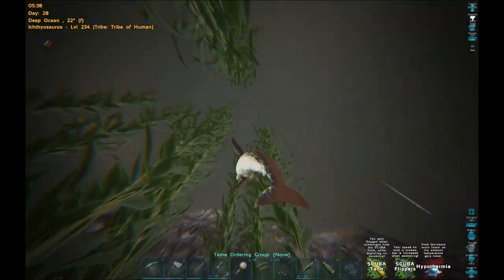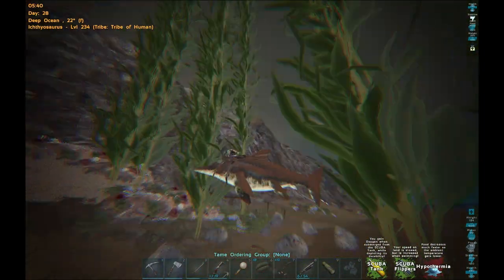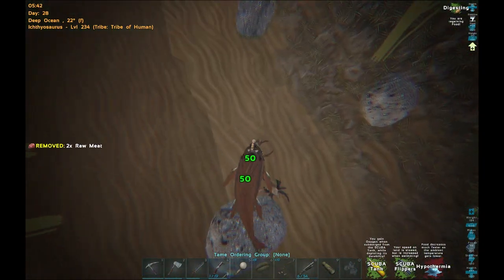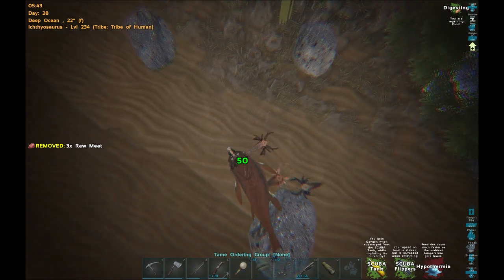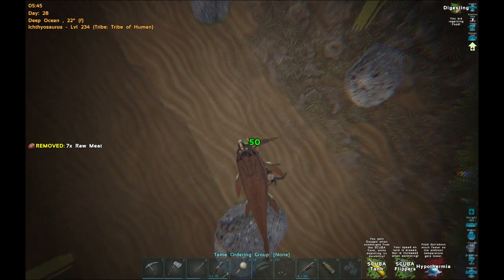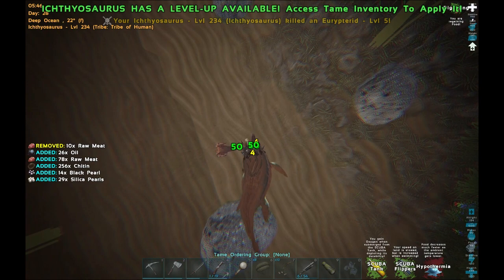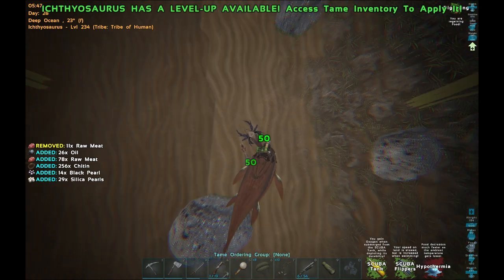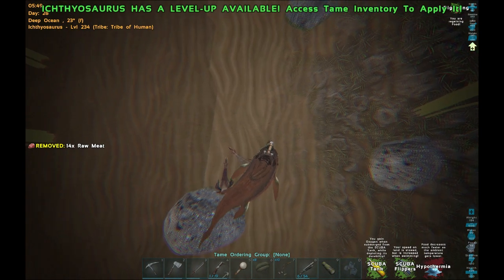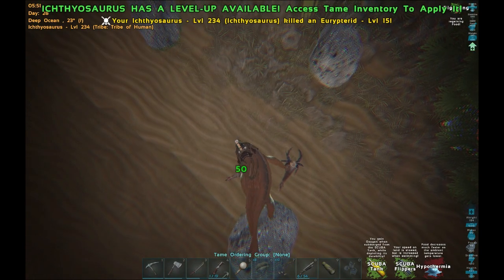The cool thing about Ichthies against Eurypterids is they actually don't take any torpor damage whatsoever, and they take very reduced damage as well. I'm trying to hit them in a place where they can't hit me. Got one killed — look at that, 12 black pearls! There is a way to hit them so they can't hit you. If you spam attack, it actually doesn't hit them every time, so you kind of got to take it a little bit slow.